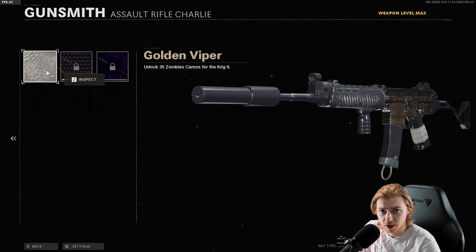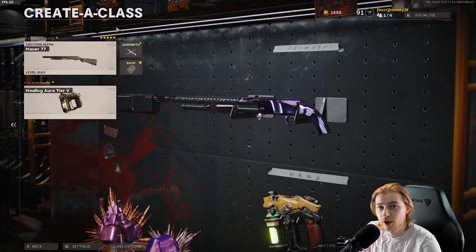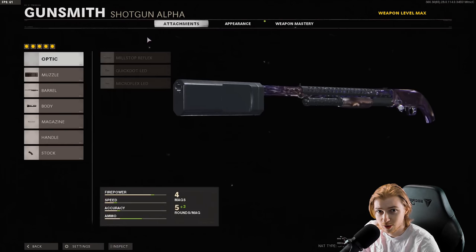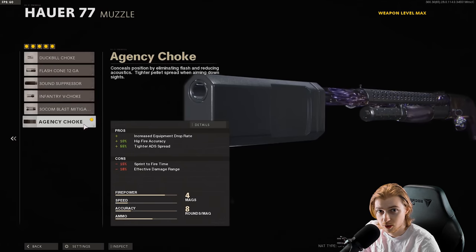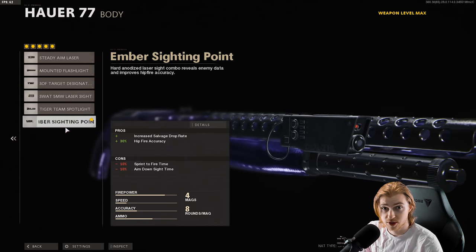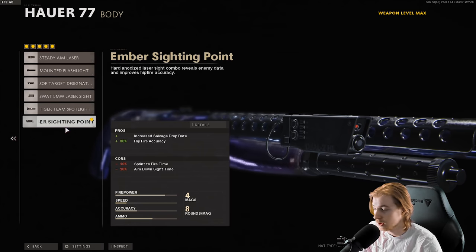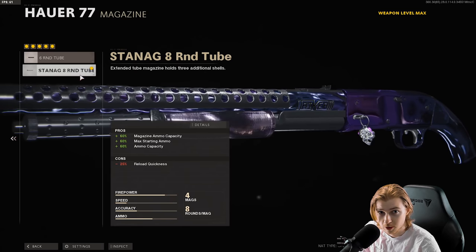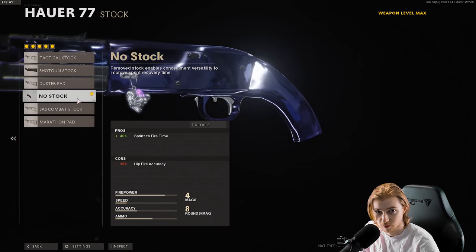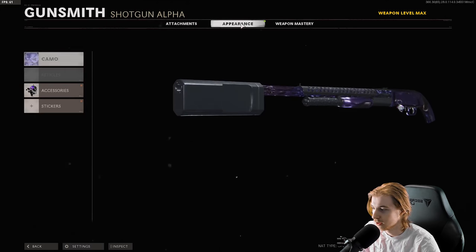To start us off we're using the Hauer — the pump shotgun, I don't even know how it's pronounced. These are the attachments I'm using: Agency Choke gives us more equipment drops, Task Force Barrel does more damage, Ember Sighting Point increases our hip fire and salvage drop rate — we need both of those. Eight Round Tube for a little more ammo since these take forever to reload, and no stock because we need to sprint and fire. We got Dark Matter on it and a little charm that I think matches pretty well.